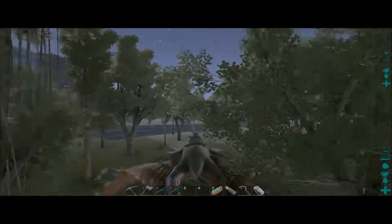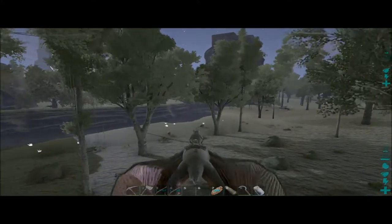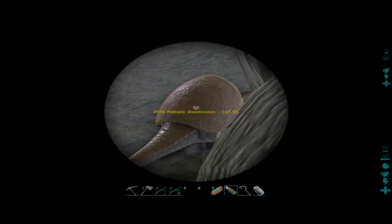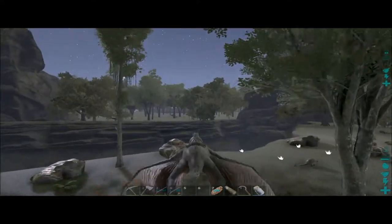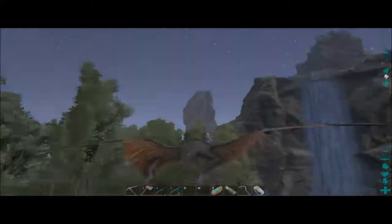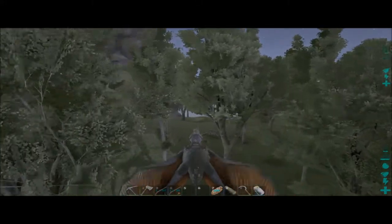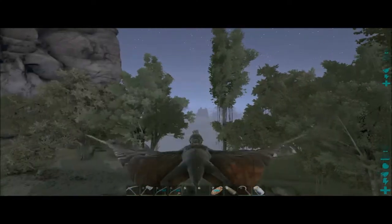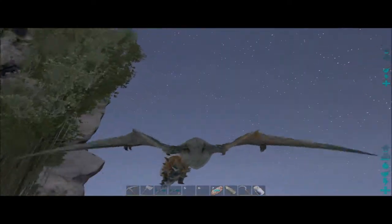Actually, what I could do instead of trying to tame the Doedicurus up here with all the dangerous stuff is pick it up and take it back towards my base - that may be the easier thing to do. Let me see if I can find it again. I believe it's one of these two. There it is right there - level 95, orange shell with blue legs.